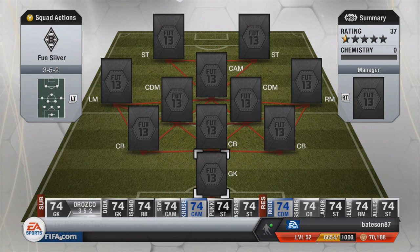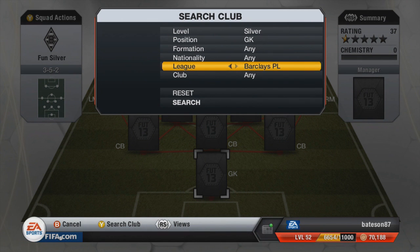Hi guys, welcome to another squad builder by myself, Bateson87. This one is basically a Serie A silver team, but with an extra added bonus which I'll show you at the left mid position. First things first, check out FIFA Coins Online for Ultimate Team coins — their link is on Facebook down below. Make sure you drop a like. Let's build this Serie A silver team with the bonus.